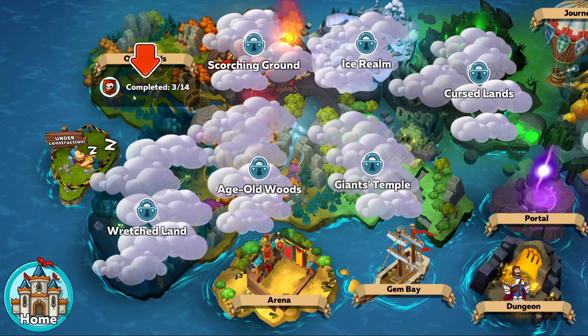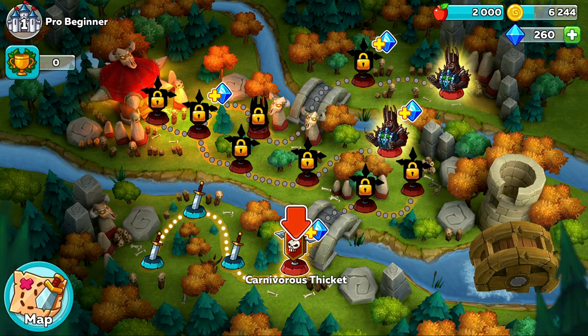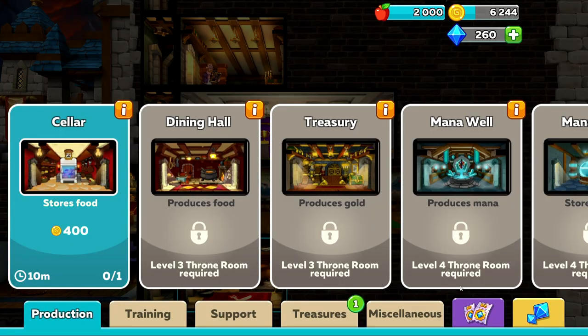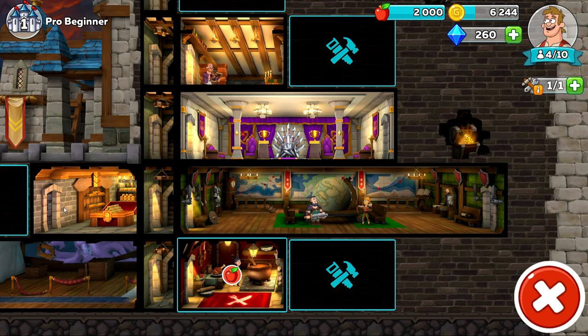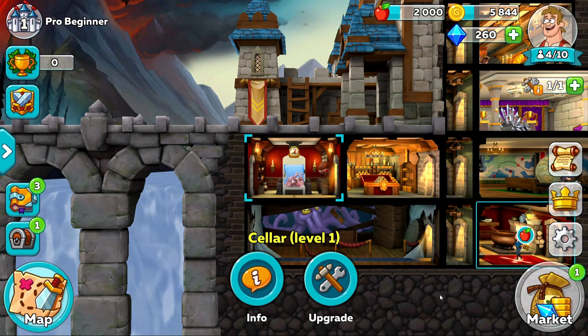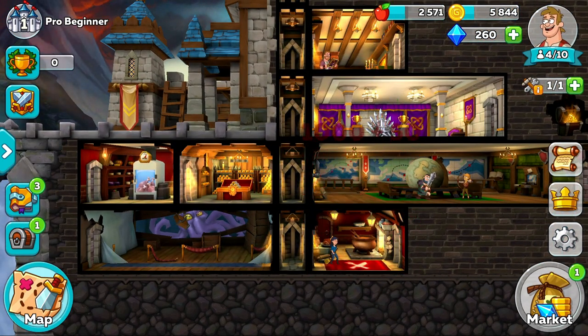For starters, you're going to want to do as much as you can with the story. But just before you start to push through the story, make sure you go to the market tab on the main home screen in the bottom right, and on the production tab, build a seller. This is going to be very important at every stage of the game, because the more apples you have, the more you're going to be able to do. Once this has been built, you can really start to focus on doing the story.